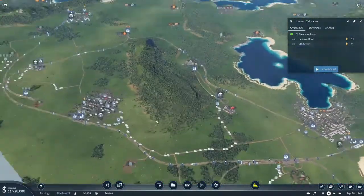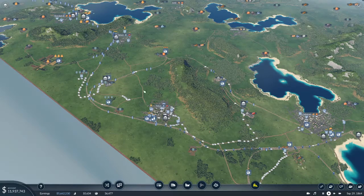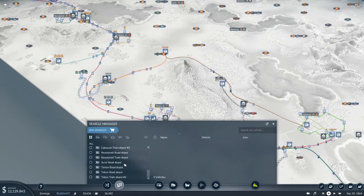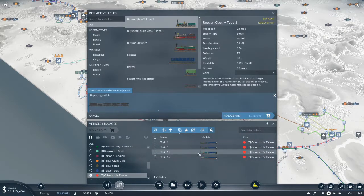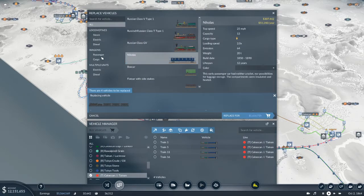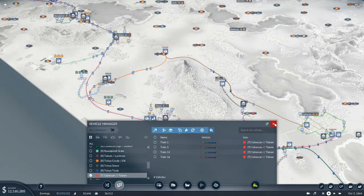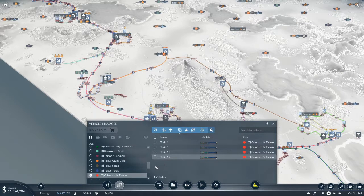The passenger line going from Kalu Kan to Tainan via Tokyo is not really overwhelmed at this point, but we do need to wait for a new passenger carriage to unlock. Going into the Kalu Kan Tainan line to find a replacement vehicle — we have a better train engine, just not a better passenger unit. So the only passenger unit we have tops out at 25 miles per hour. We have to wait for the next upgrade, which I think won't be until around 1966 or 1967.